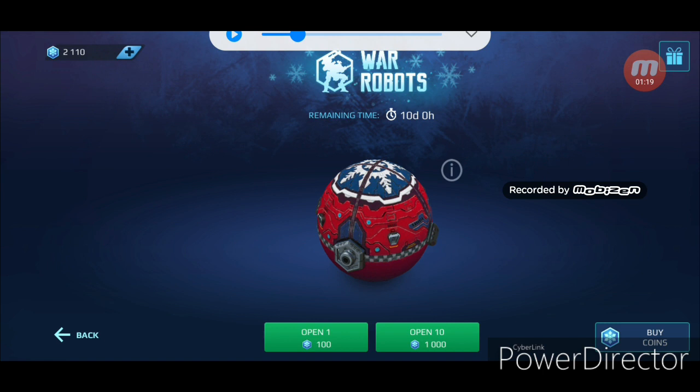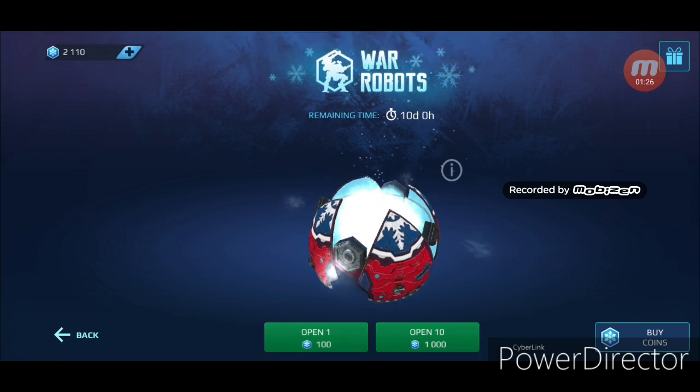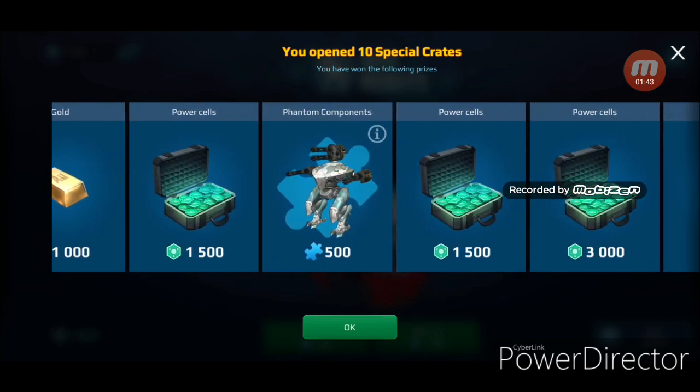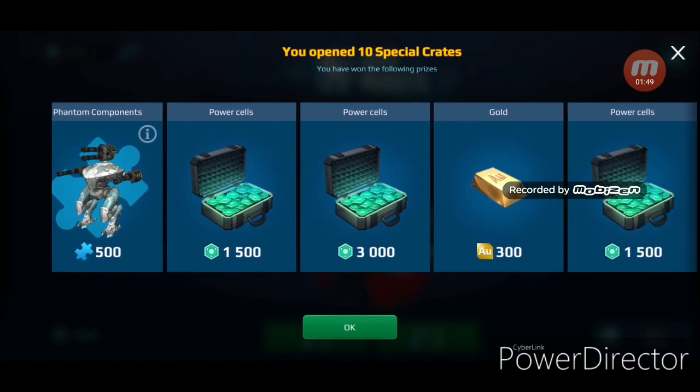Let's grab the first one and see what we get. Okay, we got one leech paint! Great, yes, I wanted that. Okay: one leech paint, 500 leech components, 2,000 gold, 3,000 power cells, 6,000 power cells, 5,500 phantom components.